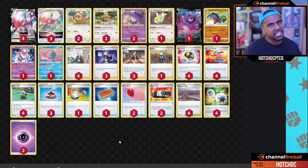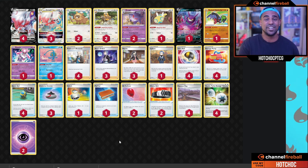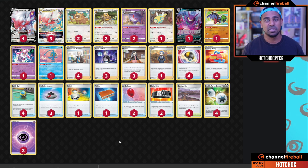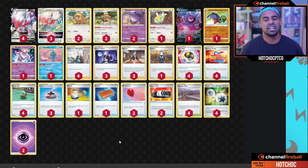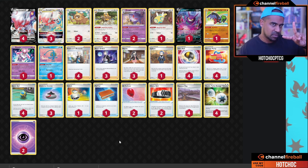The deck can be a little bit linear — all it can do is punch hard — but Zoroark does it pretty well, and punching hard and fast is a very good way to take prizes. We see how Mew VMAX tends to win games by being super oppressive early on, and I see no reason why this deck can't do that as well.